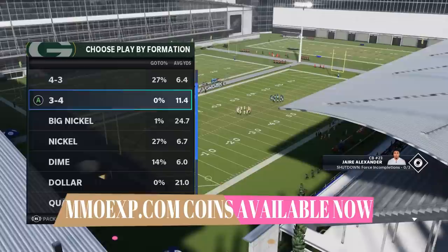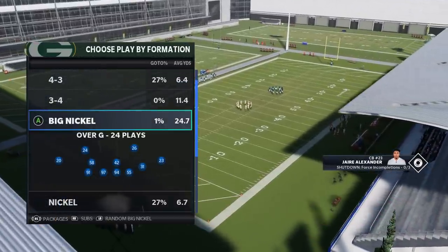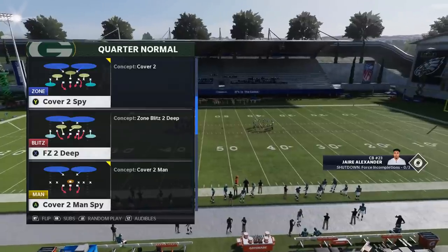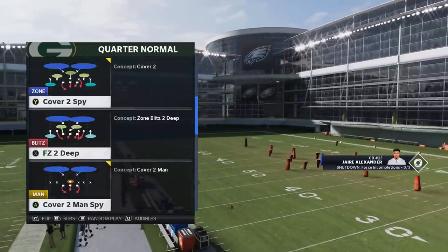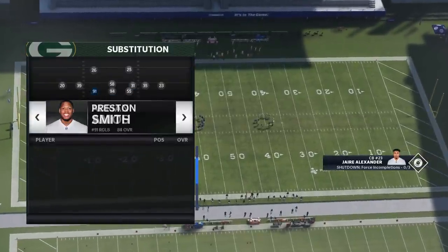The reason I chose this playbook is because of some of the more rare formations that used to be in every playbook — like the Big Nickel Over G and the Quarter Normal. This particular blitz I'm about to show you with the Cover 2 Spy, I think this has got to be a glitch, because the defensive lineman over the offensive lineman doesn't even block the guy.